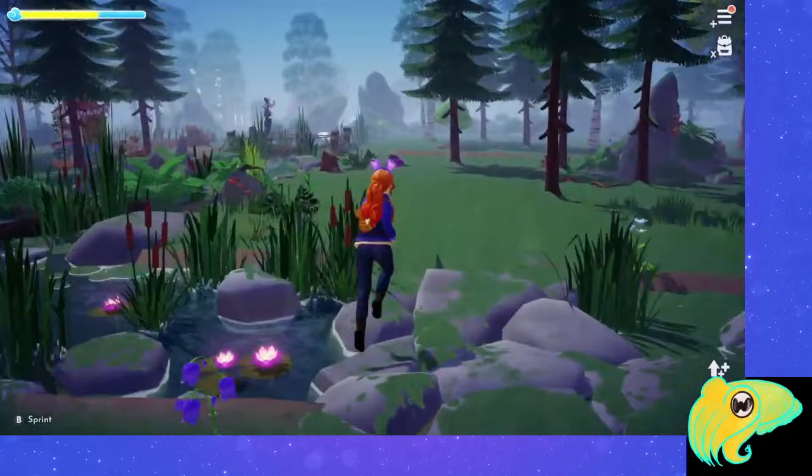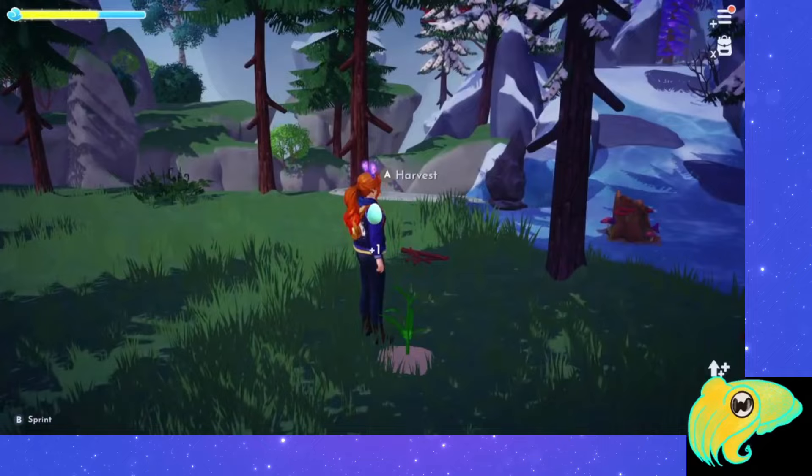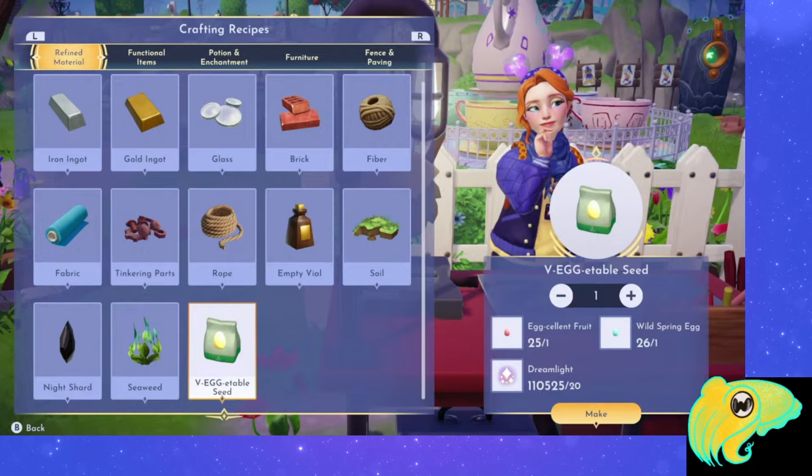The wild spring eggs had a single-digit spawn rate that took forever to refresh, so I'm hoping that gets better this year. Anytime you see one of those blue eggs, pick it up because they are not going to be super plentiful. The third type of egg you have to grow from vegetable seeds. In order to get those seeds, you're going to have to craft them. You're going to need one of each of the other types of eggs and some dreamlight in order to make these seeds.